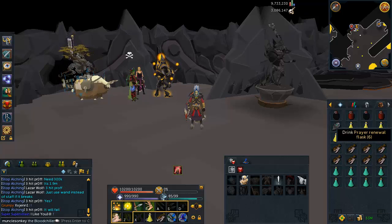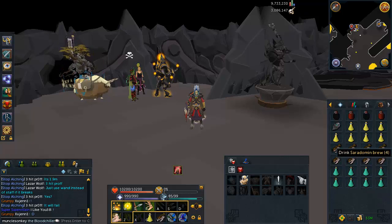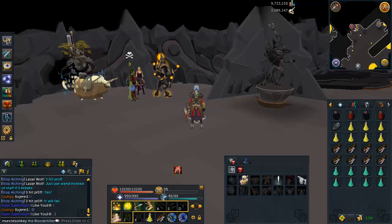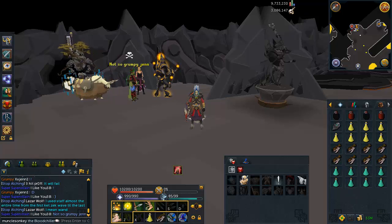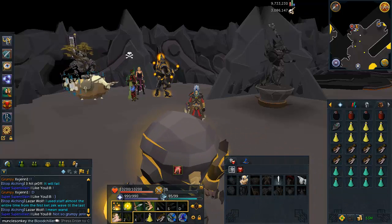Brews are a bit more tricky to use if you don't have overloads. If you don't have overloads, replace the prayer potions with super restores because the brews will lower your stats and you'll need super restores to boost them back. However, if you have overloads it doesn't matter — just bring the overloads with the brews because overloads will automatically boost your stats. The rest of my inventory is rocktails; if you have below 95 HP, replace these with sharks because sharks will heal you more. Prayer potions or super restores both work fine.